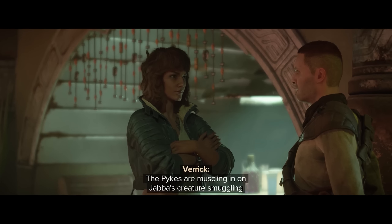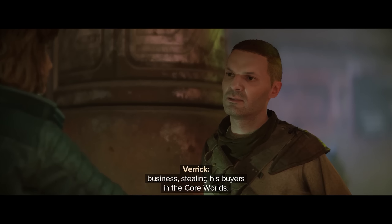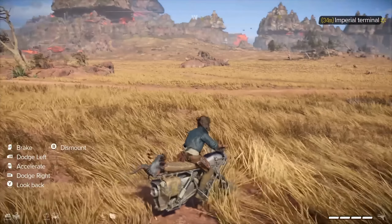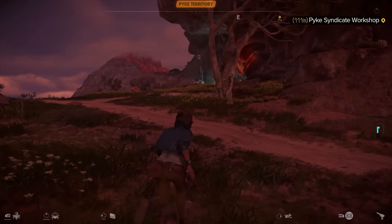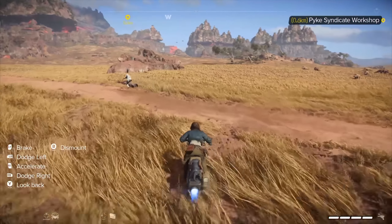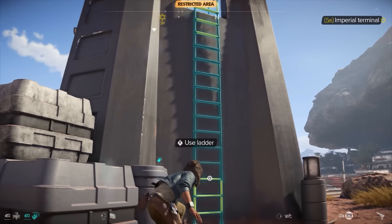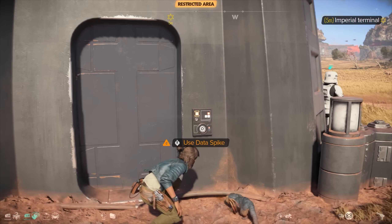Walking around the city a little more, a messenger from the Hutt Cartel introduces himself and gives me a new mission — a third syndicate to interact with. After that I left the city to do some open world exploring, riding around on my speeder through big open plains. Pulling up the map revealed a decently sized zone on this planet, though it looks to be one space you can explore with several sections.